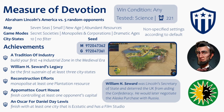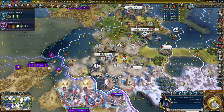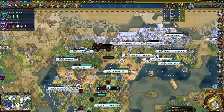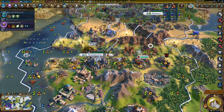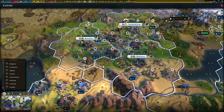I just got the achievement! Let's have a quick look at all the rules and things we had to do - Tradition of Industry done, William H. Seward's Legacy done, Reconstruction Efforts done, Appomattox Courthouse - I did control at least one opponent's capital, I control them all. And an Oscar for Daniel Day-Lewis - yes, one ecstatic city with a Film Studio. I just enjoy playing Lincoln. The science play early game is what I think won it for me.